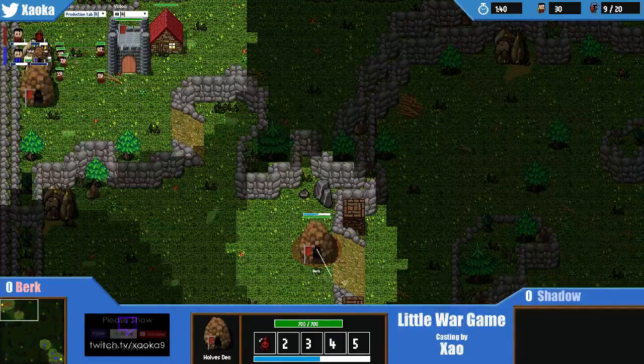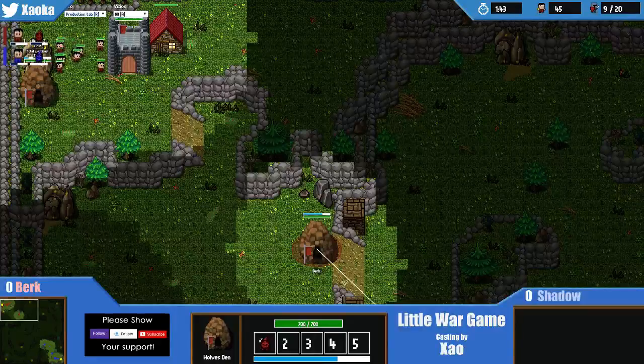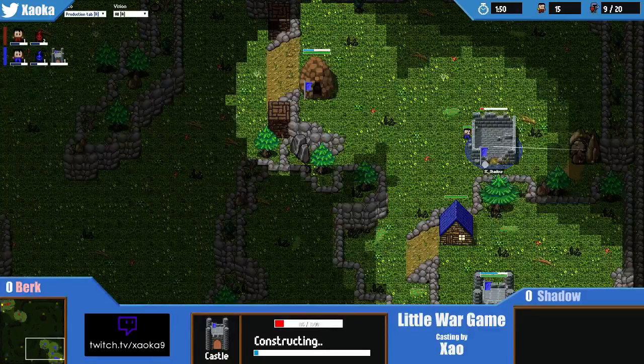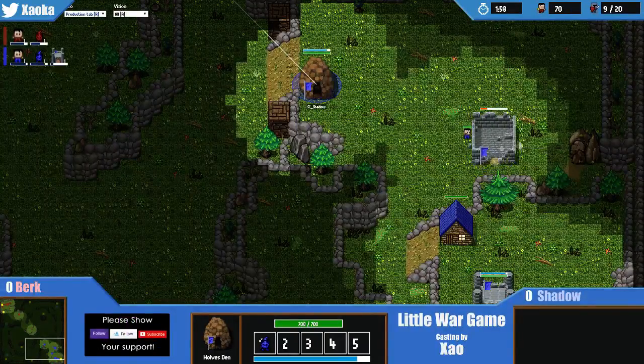Neither player opting to scout, so until these Wolves get on the map, no one's actually going to see which builds are coming. I think that's going to be Shadow's downfall - just blindly going for this build. In a best of three, maybe you're okay. In a best of one, where cheese is just a whim away, it's a little bit riskier.